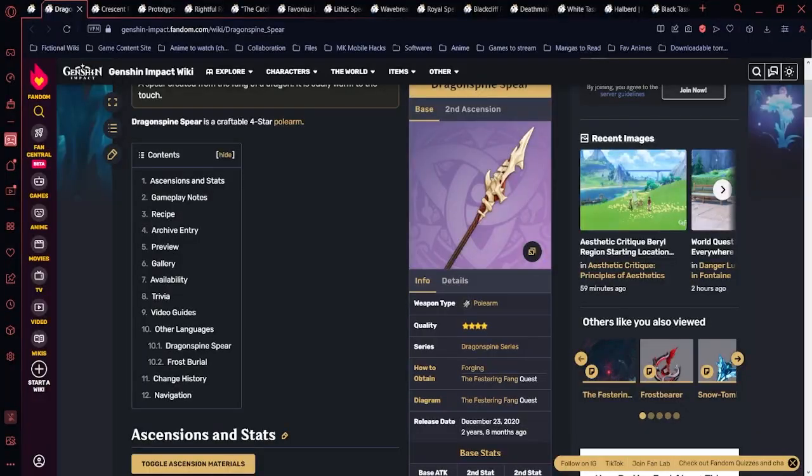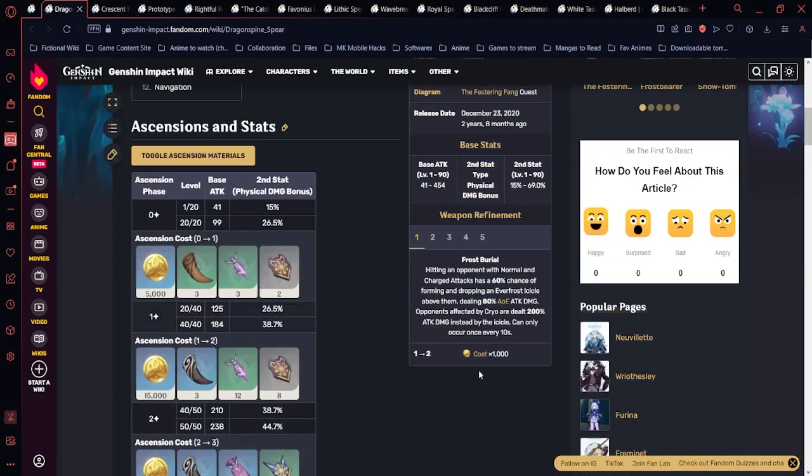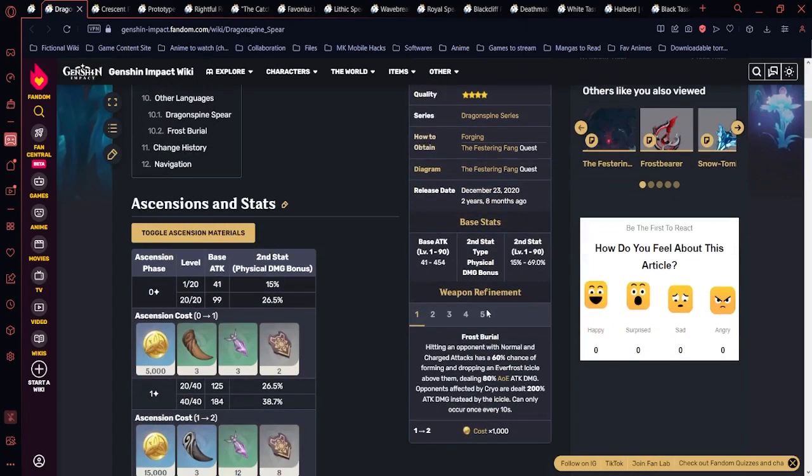Now we're going to talk about four-star weapons, going in order from forgeable to BP and gacha. The first forged weapon is Dragonspine Spear, which provides a physical damage bonus and a small chance to proc an Ice Shard on hit, dealing about 80% of ATK damage in a small AoE.